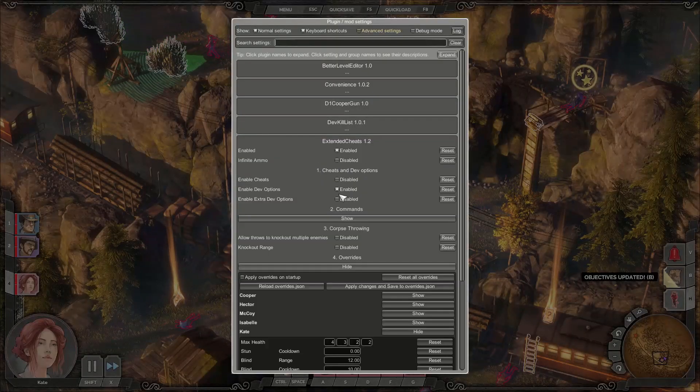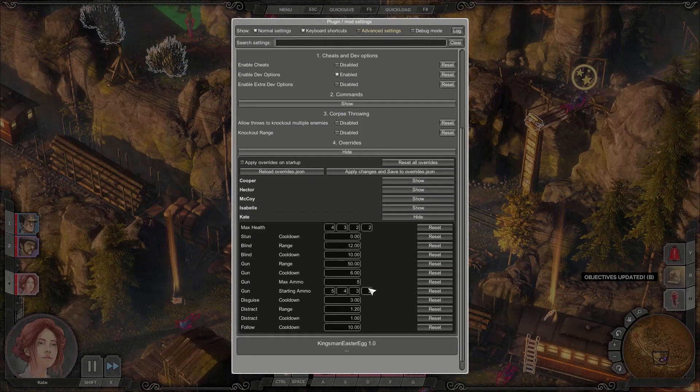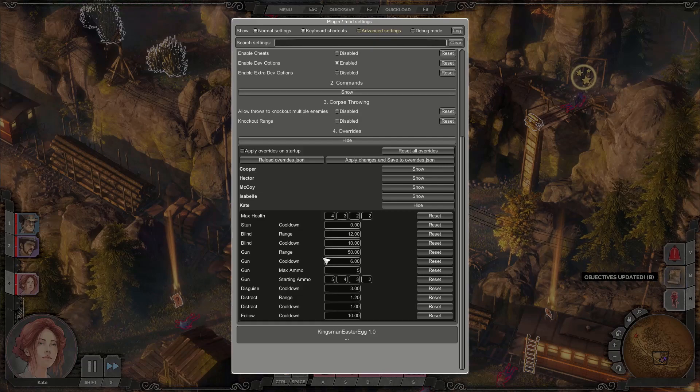This stuff is also stored in the save game, so if you change it and share the save game with somebody else, they will also have the new values. So that's pretty cool.